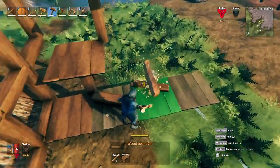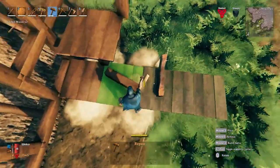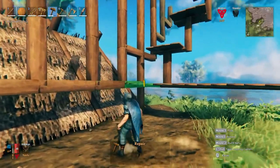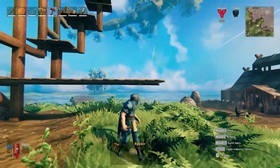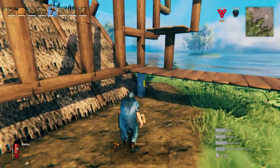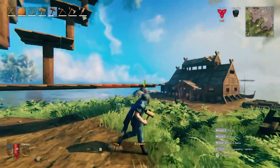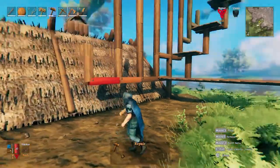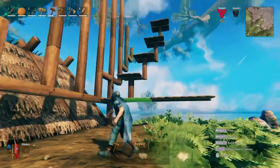Floors work the same way horizontally as the beams. So we've got the foundation piece here, and then one, two, three, four — same as the beams. If I try to build out any more, it's going to collapse.